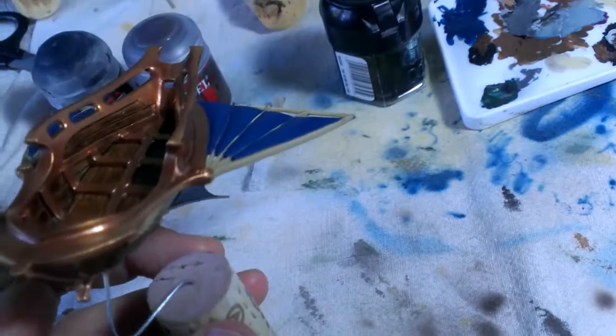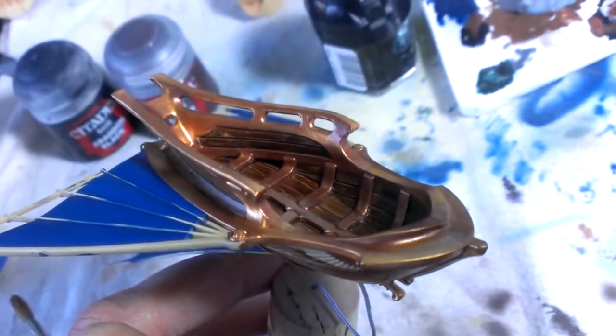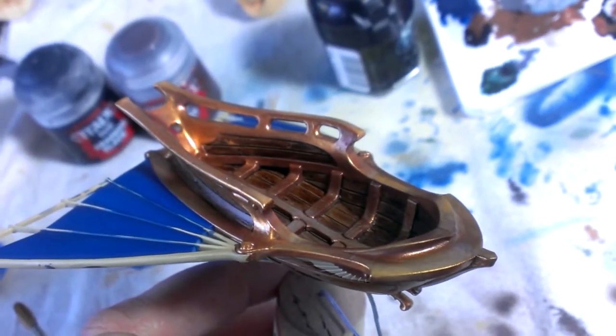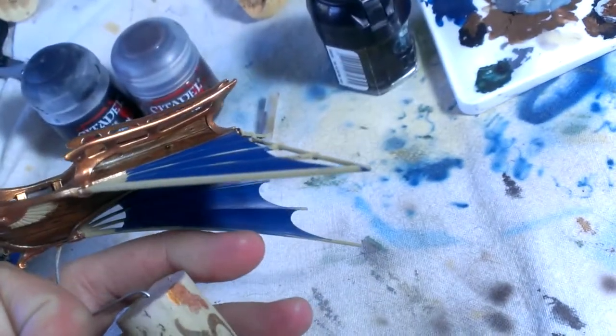I have to be really careful now because I can see I'm being sloppy — you can see there's gold on the wood panels on the back there. I need to be really careful with my work because I don't want to mess that up.